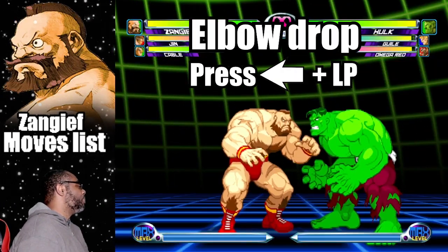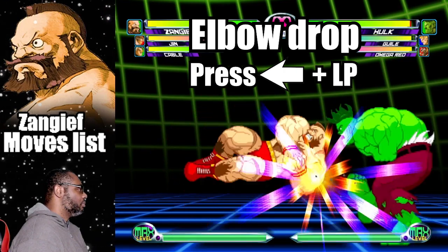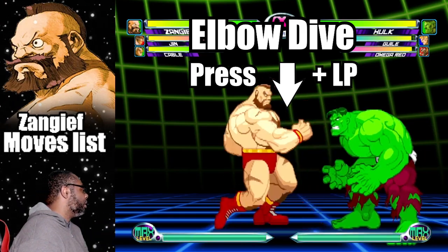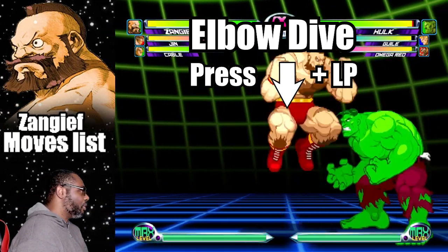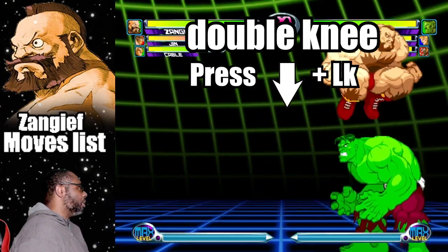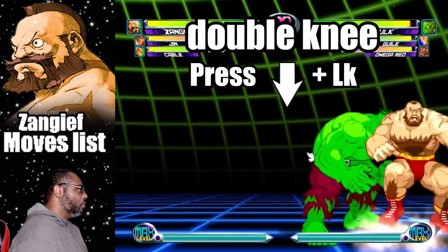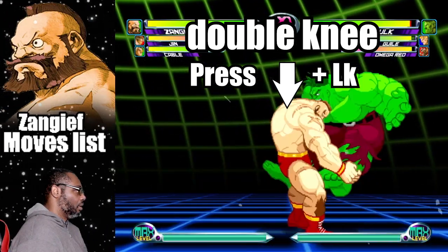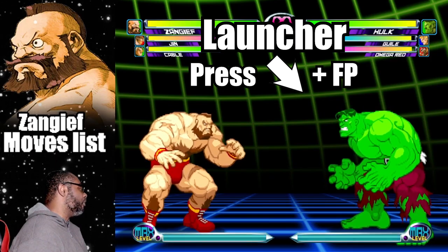Press back and light punch to do Zangief's Elbow Drop. Press down plus light punch to do his Elbow Dive — you have to be in mid-air when you do this. Press down plus light kick to do his Double Knee Attack — another aerial move. Zangief's launcher is done by pressing down, forward plus fierce punch, though I don't think his launcher is all that great as it comes out extremely slow.